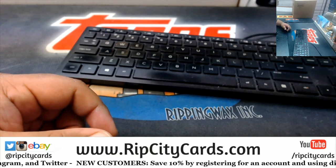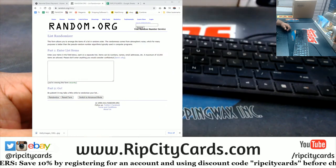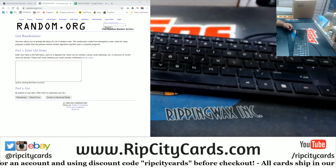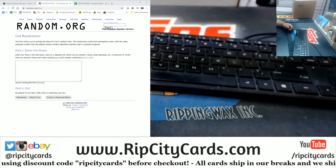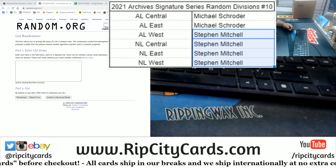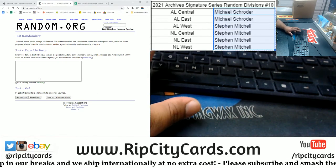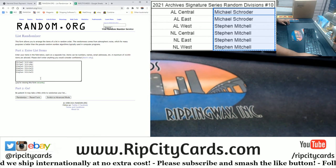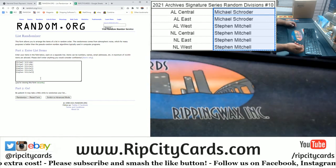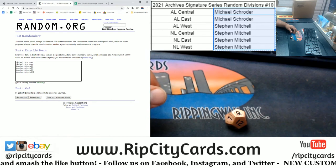Alright, let's put the random on the screen. So there we have the people in this break. We're going to random the names and the divisions to see who gets what. We don't do one or two, so roll again. We're going to go nine times. Here we go.